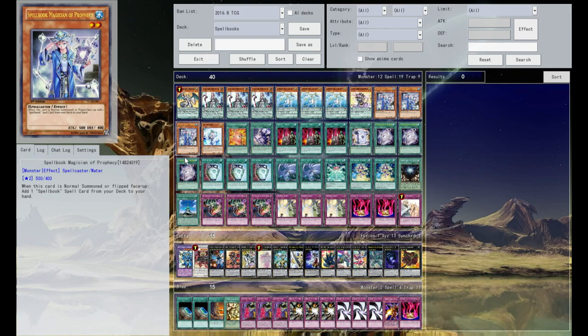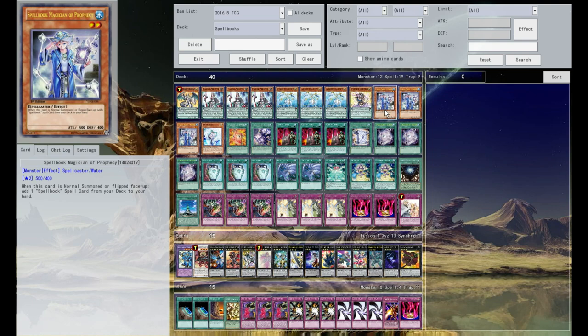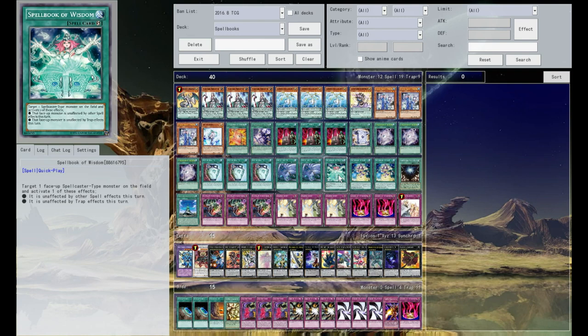Alright guys, here's the deck — let's get started. As you can see, it's kind of an interesting build of Spellbooks, utilizing the Counter Fairy engine as a way to give it a power boost and a push towards a competitive edge. The Spellbook engine is nothing revolutionary: three Magician of Prophecy with Blue Boy, one Master and one Power — these guys are really useful but they're pretty searchable and you really only use them once, so one is fine. One Eternity, three Secrets — that's your main searcher.